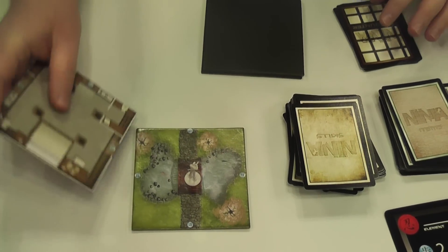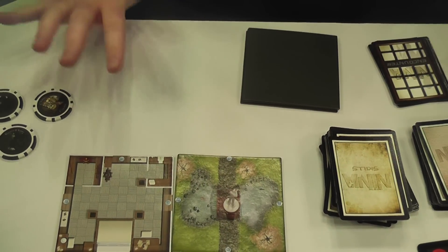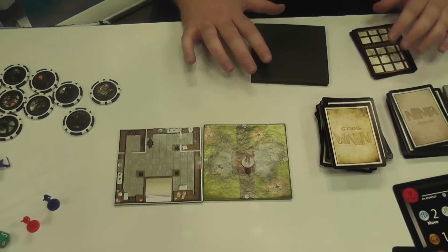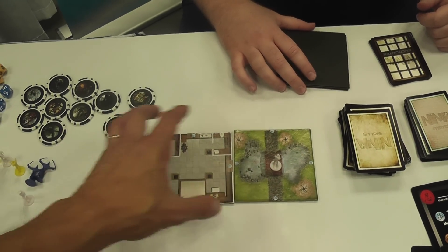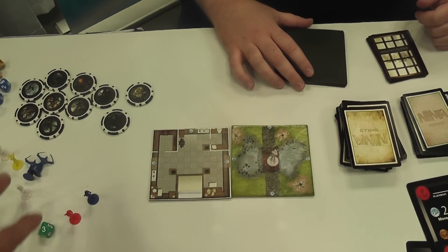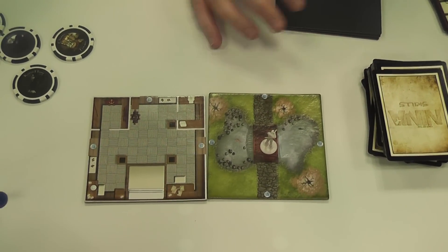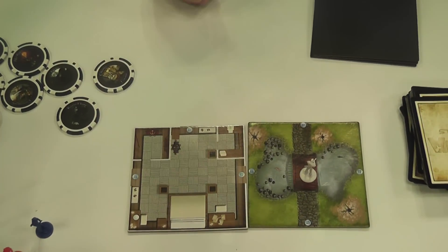You match up the blue dots so that you kind of piece it together, and it can be expanded in several different directions. On a long, skinny table like this, it can go long and skinny. I like the idea that you don't know the layout of the castle beforehand, so you discover it as you're going and looking for the guy you're trying to assassinate. You can get an idea — you'll know there's a room off this way, but you don't know exactly what's behind the door.